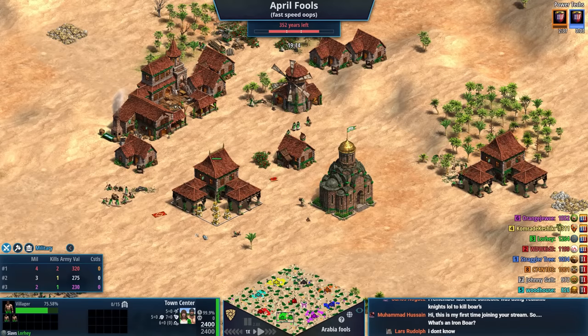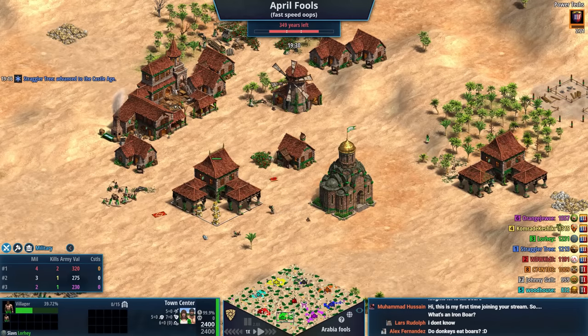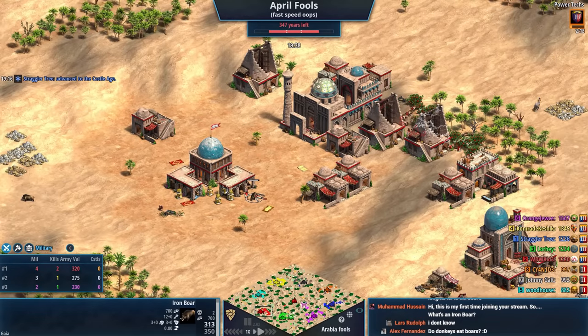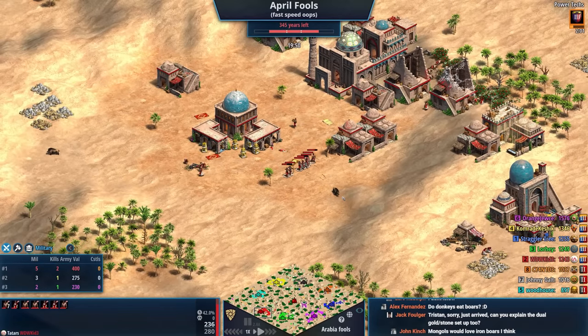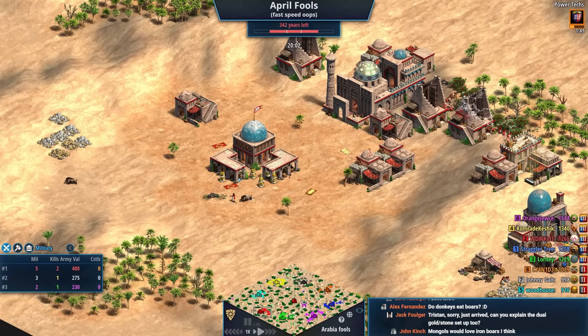This is my first time joining your stream — so what's an iron boar? I should have explained it. Basically, it's a super strong boar. While it does have double the food, it takes so little damage — it's just not fun. Iron boars are hell on earth in Age of Empires terms. The players have to be pretty creative to deal with these things, and it's not something you'd encounter in a normal game — it's something that can be scripted into maps with scenarios.